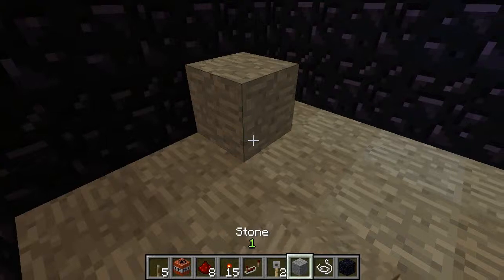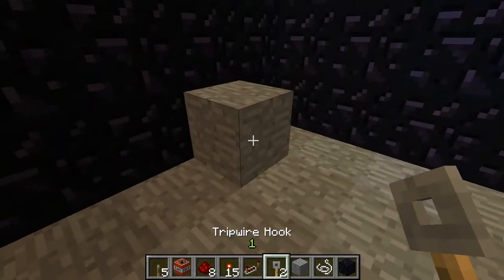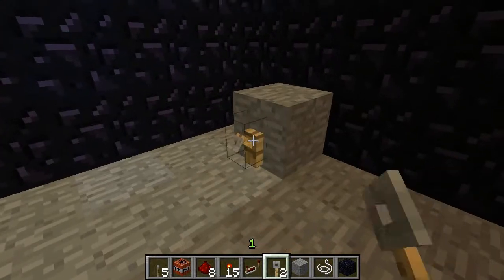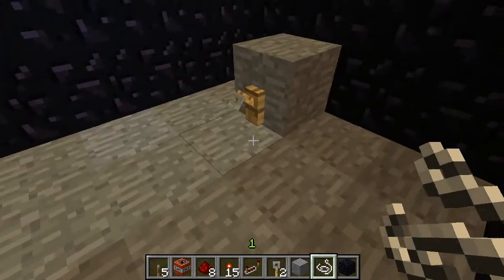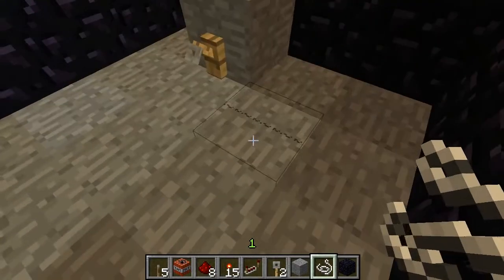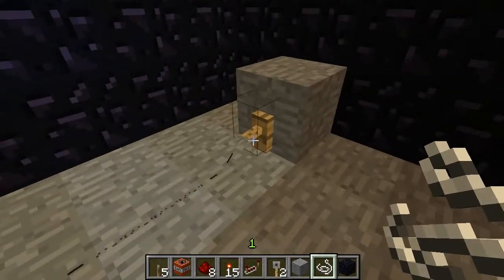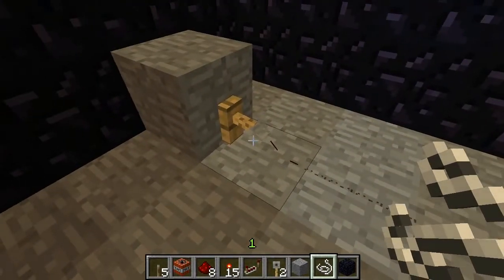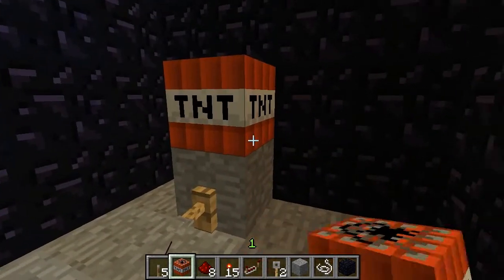You'll need the tripwire components as well. First thing you'll need is tripwire hooks — you'll place those like so — and you'll go ahead and add string, and that should connect the two. There we go. So now that we have the tripwire itself set up, we'll go ahead and add dynamite, just like that.